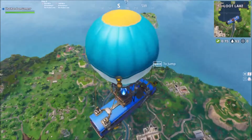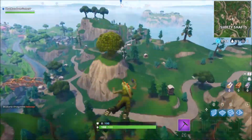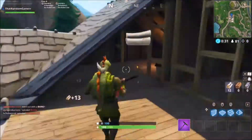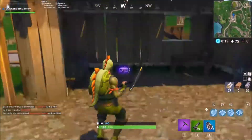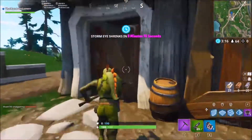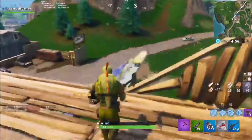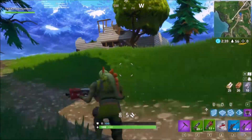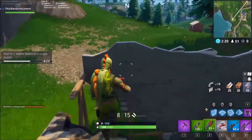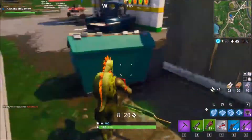What everybody has been waiting for — spot number one. This spot is right below Shifty Shafts. To identify the location, look for a purple car on top of a roof — I always think of it like someone was driving and decided to jump the house or drove up onto it. The best way to know you're in the right place is the big gigantic tree right outside this location, which is actually in a path of a bunch of chests.